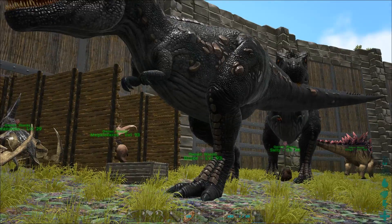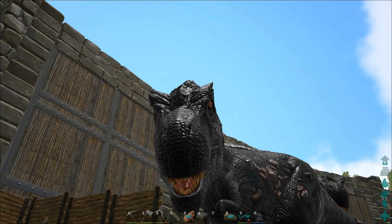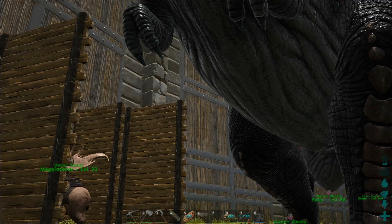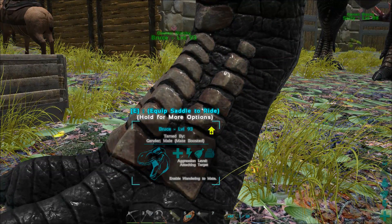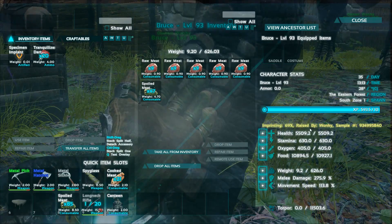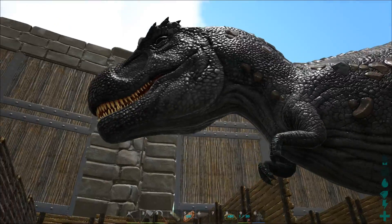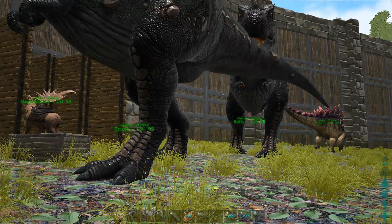I named him as well, his name is Bruce, this is the little guy — not so little anymore. I managed to get the imprinting up to 69%, so that's not too bad. It's pretty cool, good looking Rex.